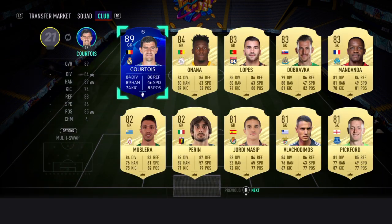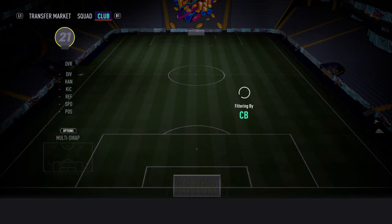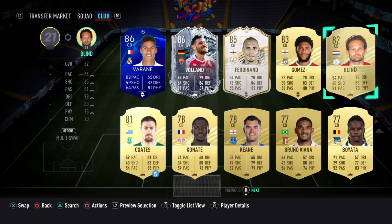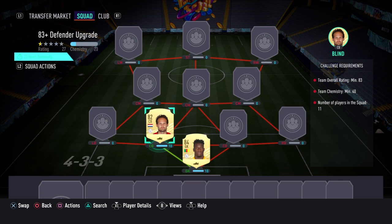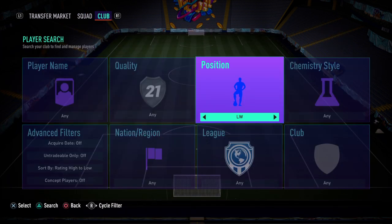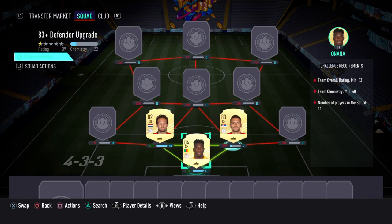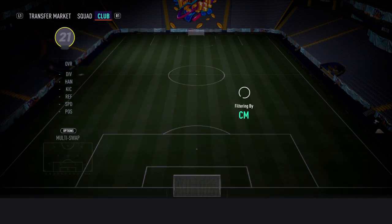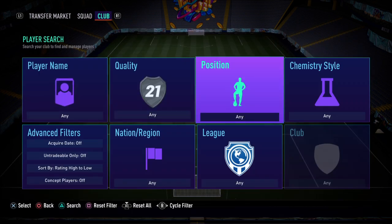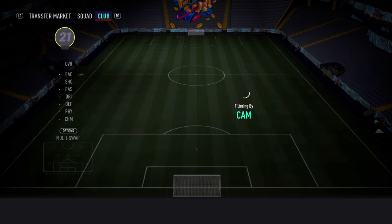We've already gone ahead and pre-bought the players. We've gone with Onana in goal, Daley Blind, and Dusan Tadic to join him — just going to centre forward. This should cost about 35 to 40k, which would be one of the cheapest SBCs at the time. And here we've gone with Quincy Promes.